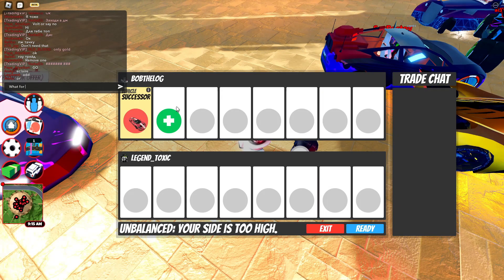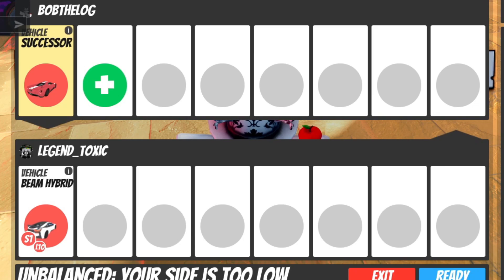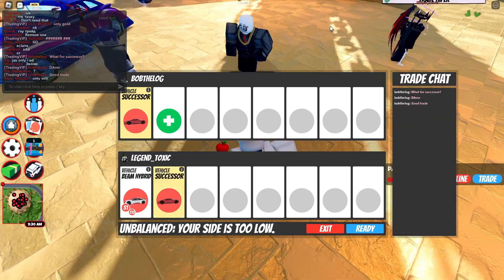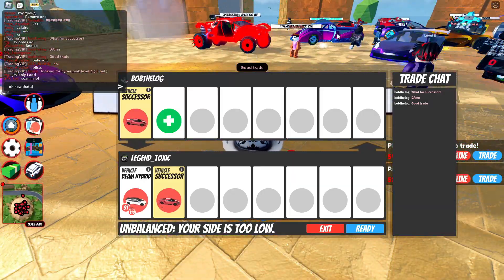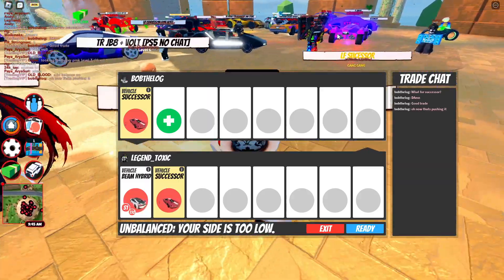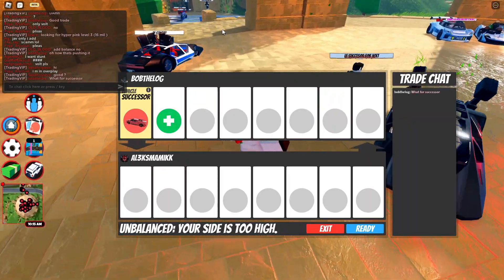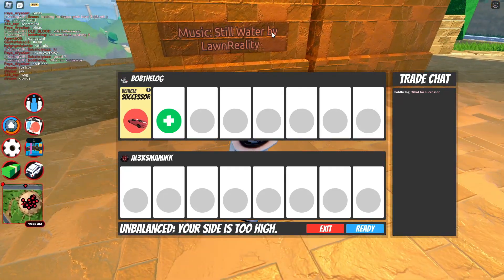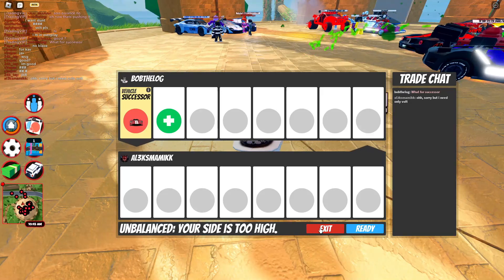Offer the Successor — what is this guy going to offer? Give us a good offer please. A Beam Hybrid? That's not bad, but actually that one's quite bad — a Successor for a Beam Hybrid, that's 50 million compared to 700k, nah. Now he's pushing it — a Successor for a Beam Hybrid and another Successor. I don't know if I can do that, it just doesn't seem like a good business idea. He declined — never mind. We got a whole lot of nothing from other trades, so I'm going to exit.